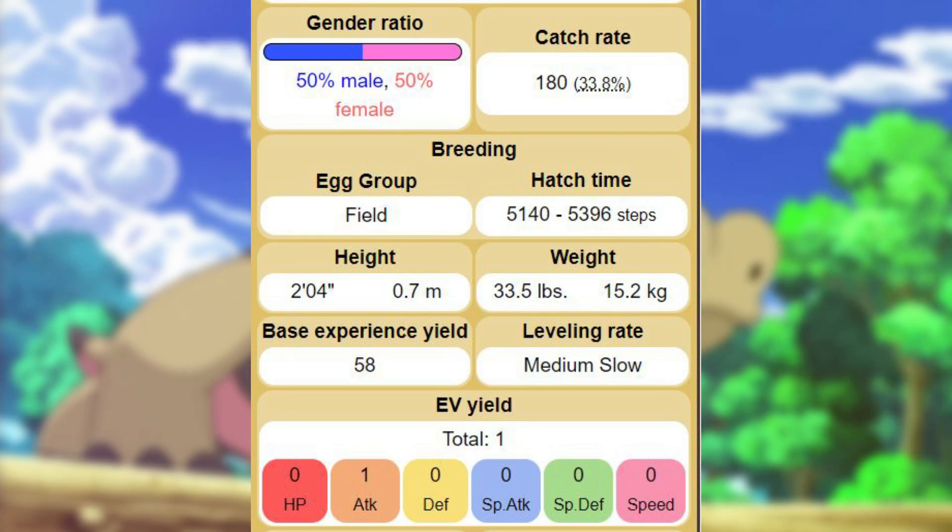Sandile are a perfect split when it comes to gender, with a perfect 50-50 male to female ratio. They are incredibly easy to catch, with a capture rate of 33.8%, which will increase or decrease based on status effects, remaining HP, and other factors. They are classed as medium-slow levelers, making these little croc boys slow bloomers — you will need to dedicate some time to training them up. Sandile eggs belong to the Field egg group, and if you get your hands on one, you'll need to travel roughly 5,200 steps for it to hatch.